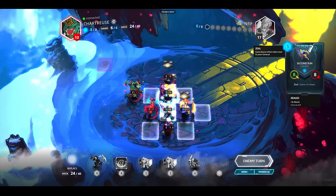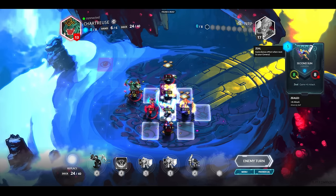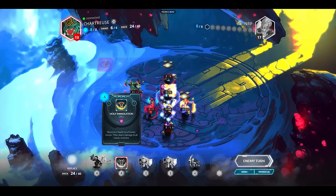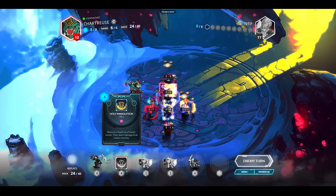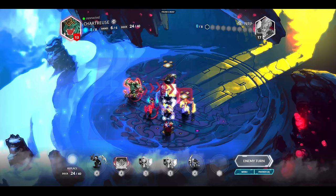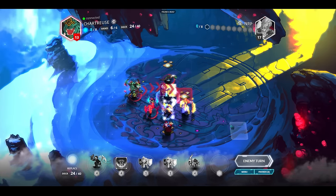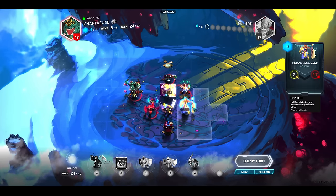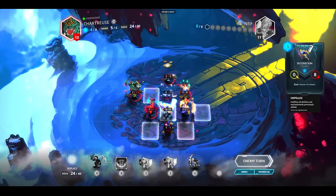I'm not sure if I'm positioned well here, but at least I'm provoking two things and I have an 8/8. Provoking doesn't do a whole lot because you can just destroy my provoke guy with the Red Sinja. But at least that probably means the Second Sun is going to survive. His general is only at 13 health so maybe I can somehow win. Nearby enemies — I guess that includes the general as well. If this were to attack the general and I could put four damage through the Holy Immolation it would have one health. I don't have anything to do one damage in my hand though, so it doesn't look like I'll win next turn.